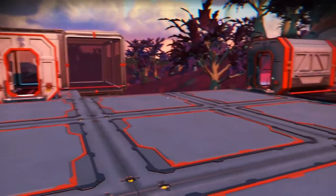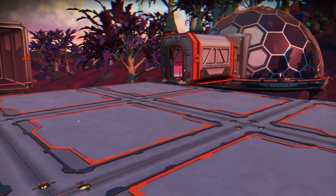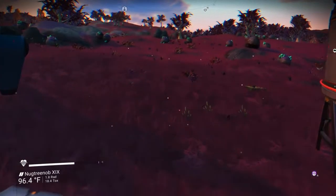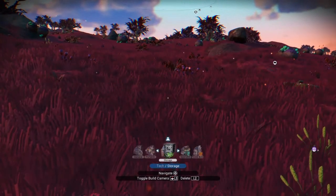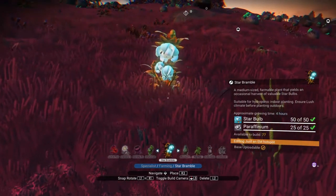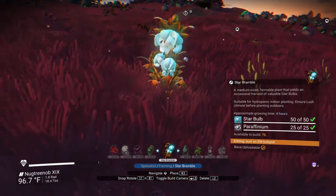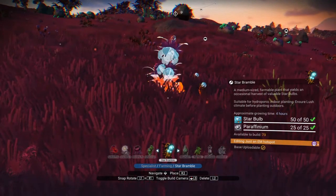Once you have all the blueprints you need, either from the anomaly or from your farmer quests, there are basically four ways to farm. You can plant things directly into the ground. You need to be in the biome that is required for that plant. This particular planet happens to be a lush planet, so I can plant a star bramble directly into the ground. I'll need 50 star bulb and 25 paraffinium.